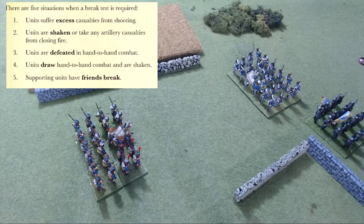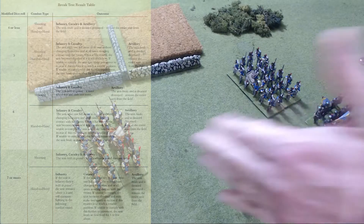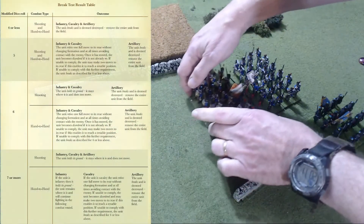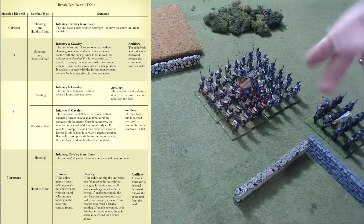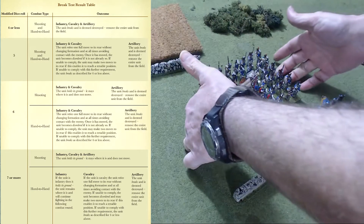Break tests have two sides — a hand-to-hand side and a shooting side. And tests from closing fire are actually conducted after the unit has made contact. So this unit would make a charge move, then this unit would decide to do closing fire and shoot. The test it has to make is based on the fact that it is actually in close combat.